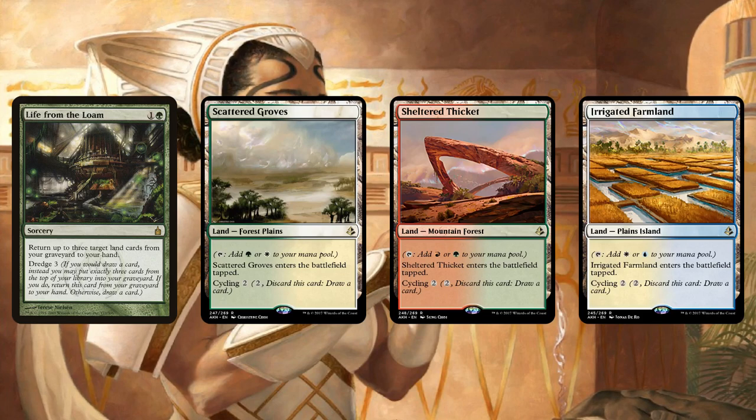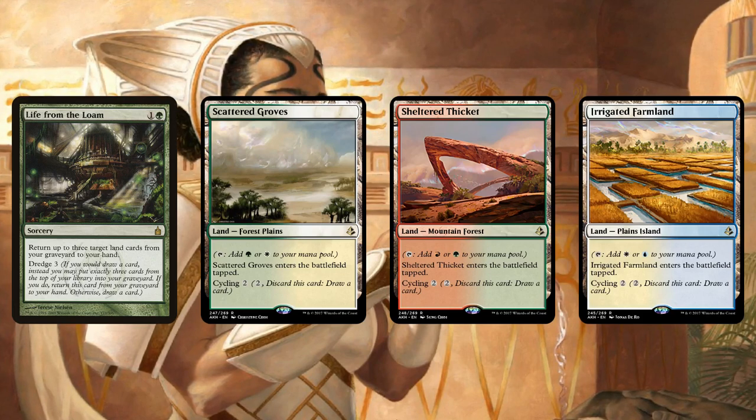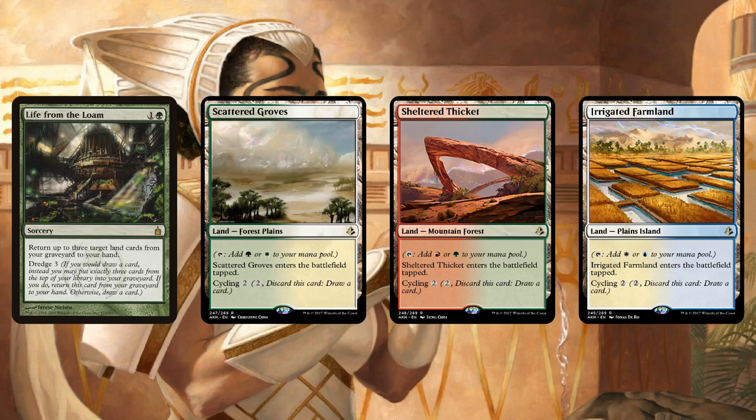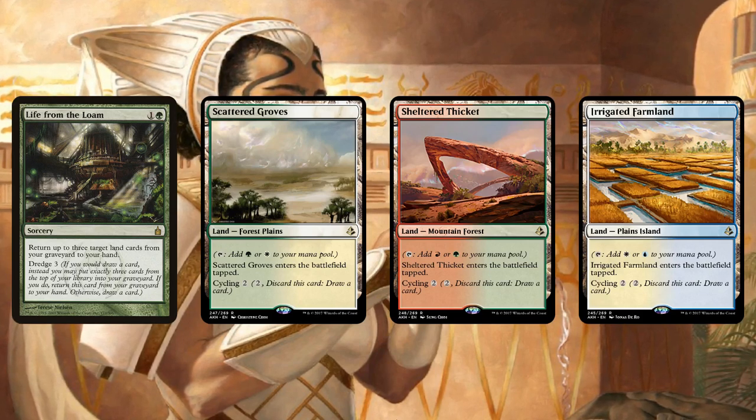The one good point is they are fetchable, so it does kind of smooth out your mana base. But if you actually just need on-color lands, your third choice will be the Fast Lands from Scars of Mirrodin or just the Creature Lands. So as general-purpose lands, probably not — but for specific synergies, I think these might find a home in specific decks.